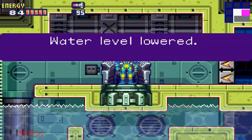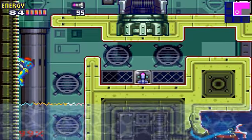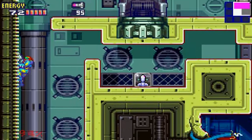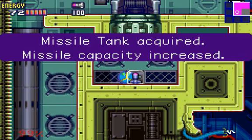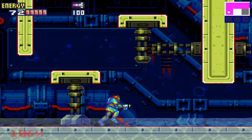You have to speed boost through that wall to lower the water table. One thing I like to do is... I'm gonna get a pocket missile, and I'm setting a bomb there for no reason.